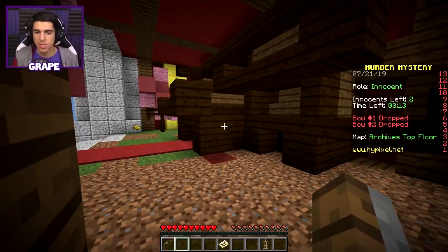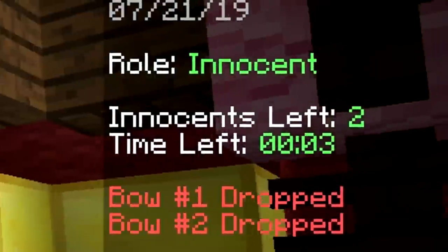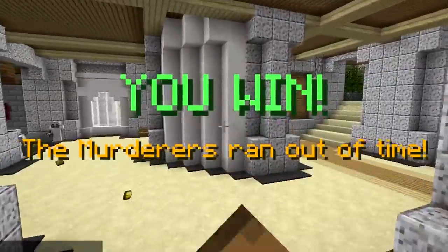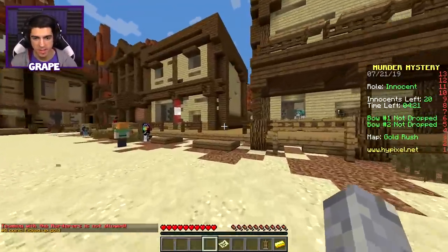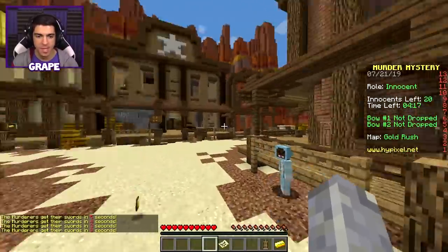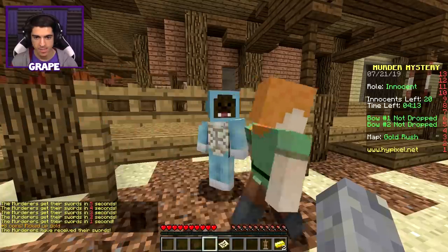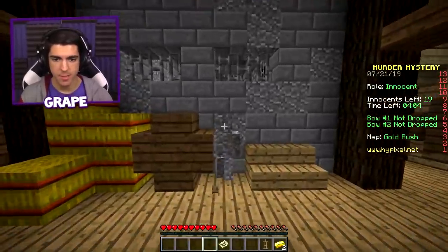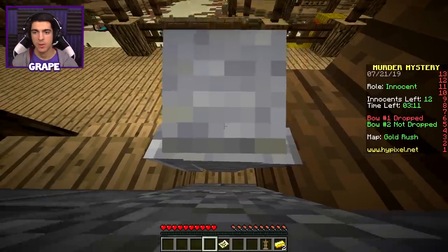Murder mystery has become too easy with these trolls. I have just won yet another game as a spruce wood block — the skin is too OP, we're going to need to do something about it. We switched up the skin once again and I don't know if this was the right map — I should have stayed as the spruce guy since there's spruce everywhere, but that's okay. At least we're not this guy — his head is stuck. This is a pretty good spot, actually. This is so awkward right now.